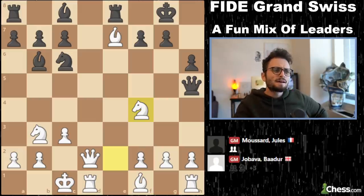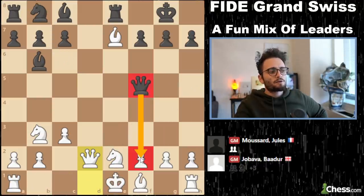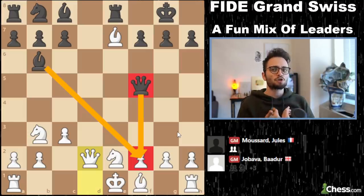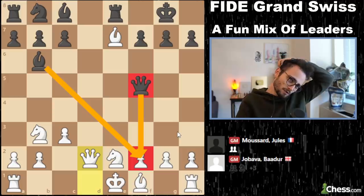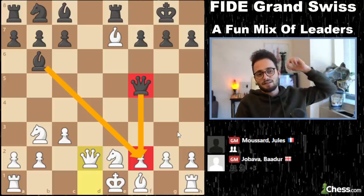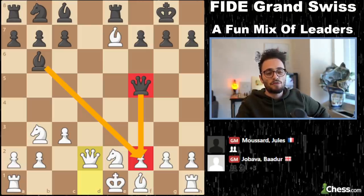What happened? Why doesn't queen d2 just work against anything else? Because queen f5 creates a threat on f2. I think Musard was so shocked by knight e2, he didn't recover — he just thought he was losing. That's really rare to see these kinds of games at GM level. Very rare stuff. Crazy — a 13.5 to 14 move win.